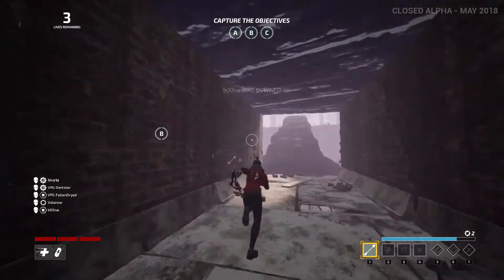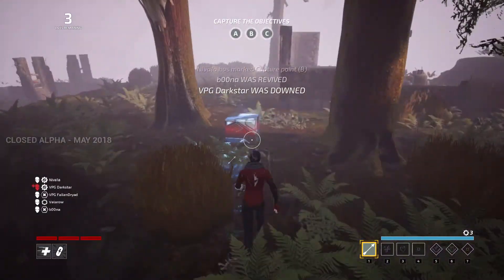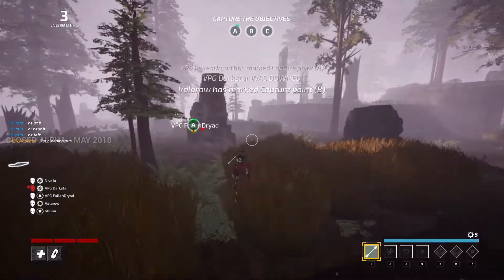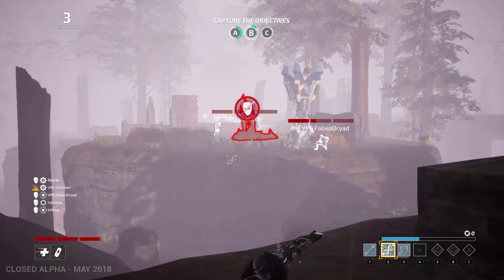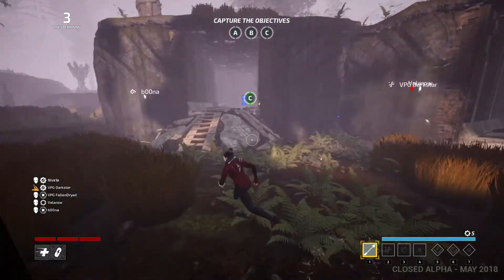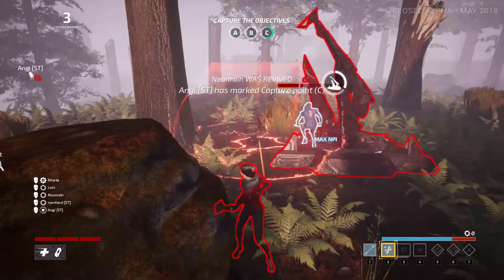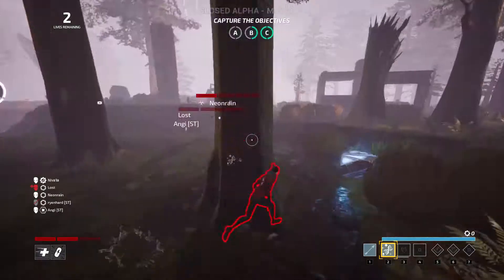So that brings us to how does the hunter kill the runners? There is a thing called the blood post. When the hunter has downed three runners — it can be the same runner three times or different runners each time — if a runner has been downed three times, the third time they go down they will be sent to the blood post, where the hunter can execute them. The torment class can stun the hunter and allow for a save to occur, or if the hunter is not nearby you can just save the person on the blood post. When the person has been saved or executed, the blood post charges reset and the hunter must down another three to reactivate it.